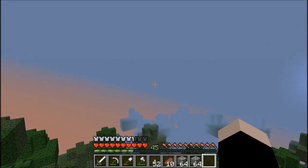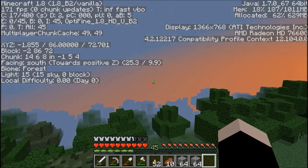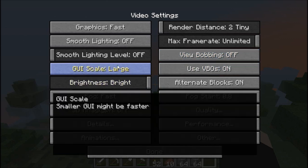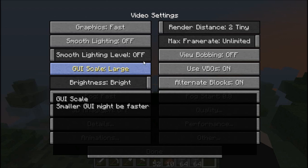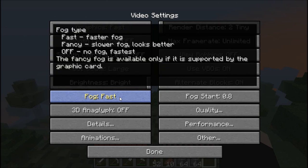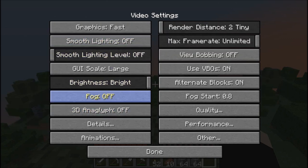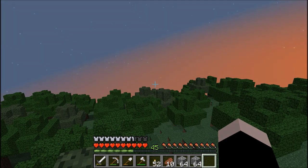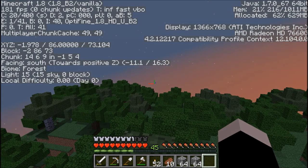Definitely put that on Fast — we're getting about 200 FPS, I was at 200 for a second, that's crazy. View bobbing — I don't know if that really affects FPS that much, but I'd just turn it off just in case. GUI scale — smaller might be better for you, but I'm going to leave mine on Large. VBOs — this is a setting you're going to want to mess with yourself because it's either going to help or not help, depending on your graphics card. It seems to help me so I'll leave it on. Alternate blocks is just for texture packs. Brightness — bright. Now, fog — you can turn that off and it should help the game run faster, though I actually prefer fog.